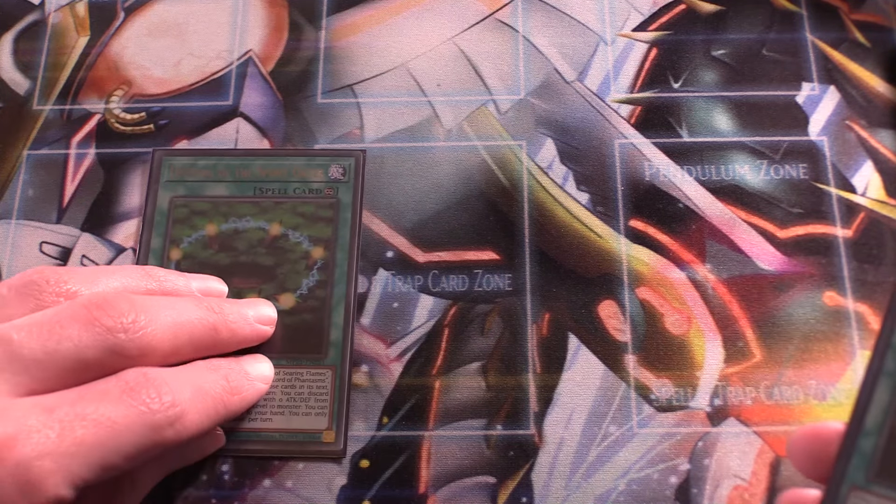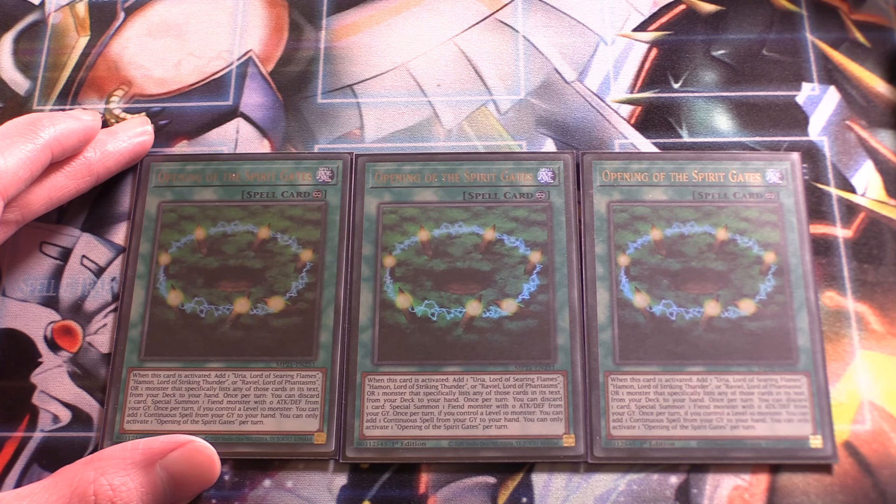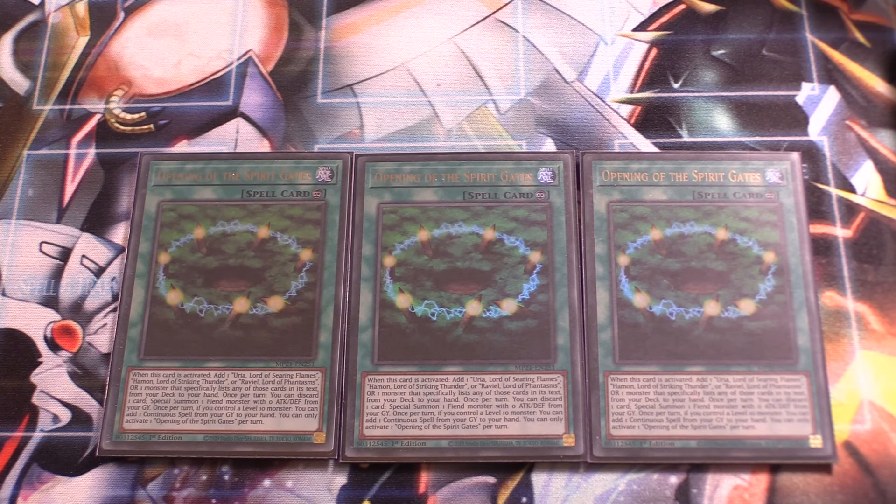Next up for the spells, triple Opening of the Spirit Gates. When activated, you can add a Sacred Beast or a monster that mentions them from your deck to your hand. You can also discard a card to special summon a Fiend with zero attack and defense from your graveyard. And during the end phase, if you control a level 10 monster, you can add a continuous spell from your grave to your hand. The main effects are the search and the revival from the graveyard, which can be very strong for combos, extension, and Link Climbing. Definitely a three-of in the deck.